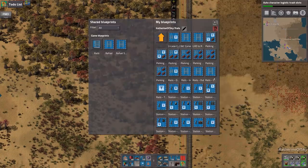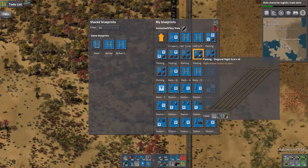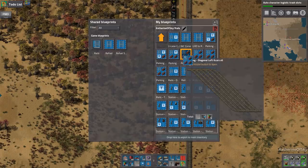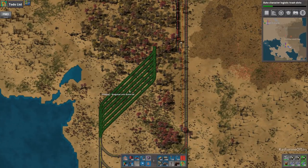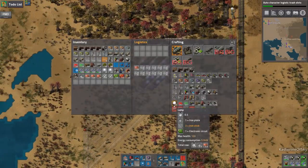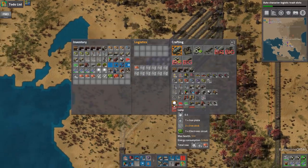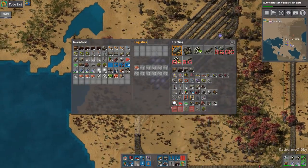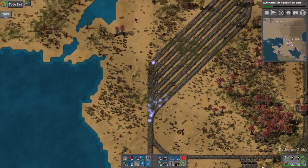Let's look at our train blueprints. Could do a diagonal station — I like the ones where the parking spots are diagonal generally. We need the left one. I bet it fits. Oh, it does! Look how tasty is that? Nice. Looking pretty good. Those are going.